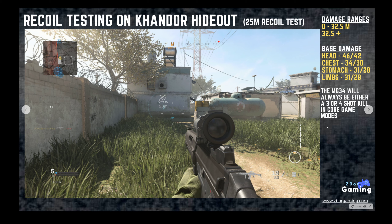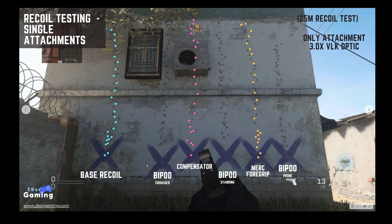For recoil testing, we do all of our testing on Kandahar Hideout at this location, which is 25 meters away from the far wall. At this range, the MG34 will do its base damage: 46 to the head, 34 to the chest, and 31 everywhere else — so this will be either a 3 or 4 shot kill. On the left you can see the base recoil profile, which goes straight vertical with a lot of jump. Two attachments that typically help control vertical recoil are the compensator and the Merc foregrip, but surprisingly they really had no individual effect on this weapon — both produced basically the exact same profile.